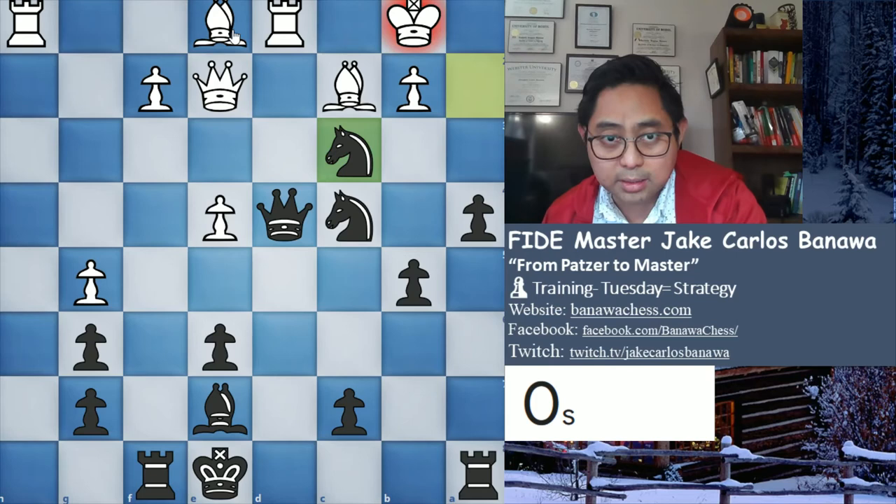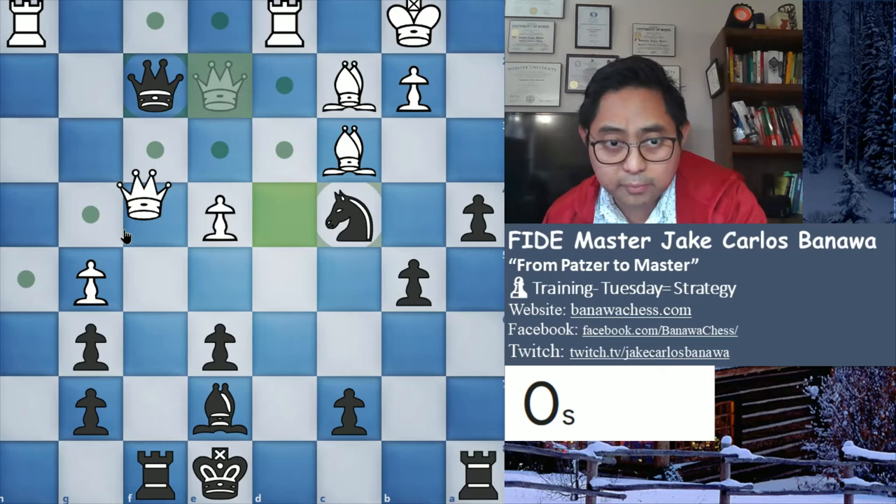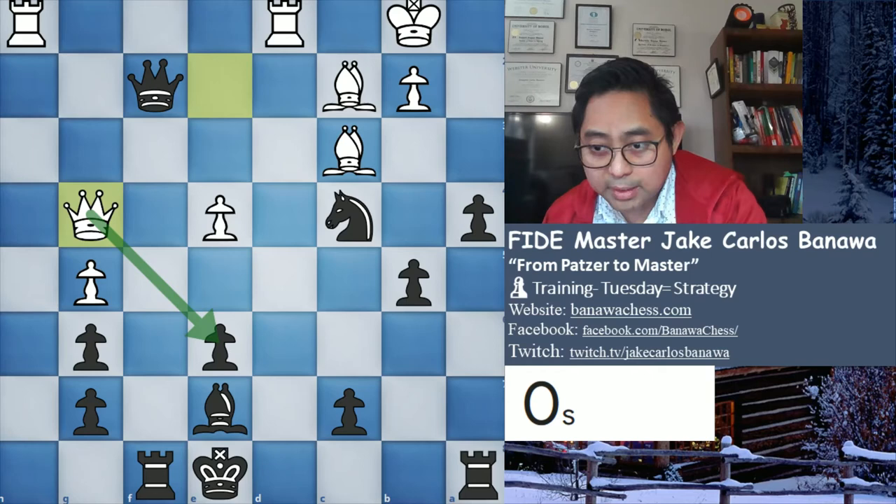Knight takes here, let's check - bishop, knight, queen takes pawn. Can white avoid the queen trade? What to look for exactly with opposite castle games - should I defend, should I attack? It depends on the position. But usually if you want to attack your opponent, you want to have opposite castles on the queenside.